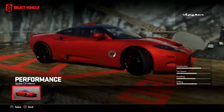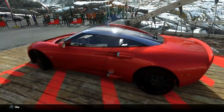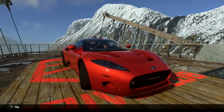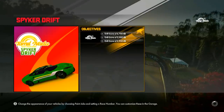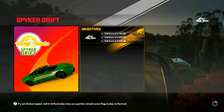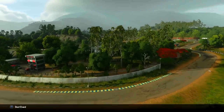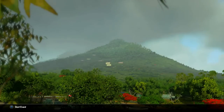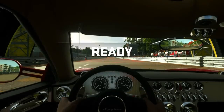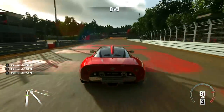Drift score of 6,700 is the goal in our Spiker C8 Aileron. This is one of the craziest cars I've ever seen — this thing looks like a jet. Look at the inside, like diamond plating. I didn't even know this was a car, so I'm going to look it up. It's the C8 Aileron, priced around $220,000. It's a 4.2 liter Audi V8 engine with a top speed of 186 miles per hour. This thing looks like a shark — insane.